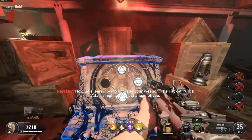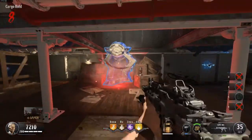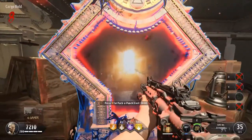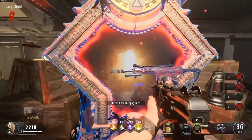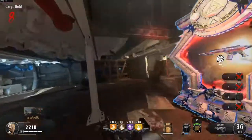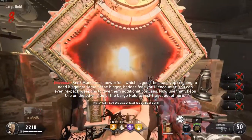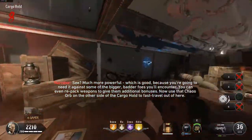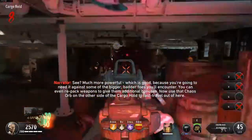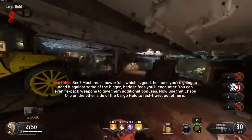Now let's learn how to upgrade a weapon. The pack-a-punch altar is highlighted just ahead of you. Much more powerful — which is good, because you're going to need it against some of the bigger, badder foes you'll encounter. You can even repack weapons to give them additional bonuses. Now use that Chaos Orb on the other side of the cargo hold to fast travel out of here.